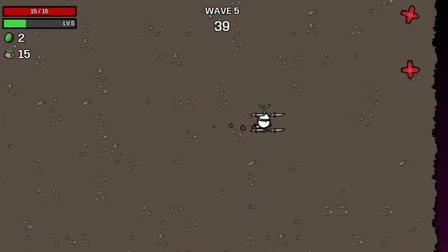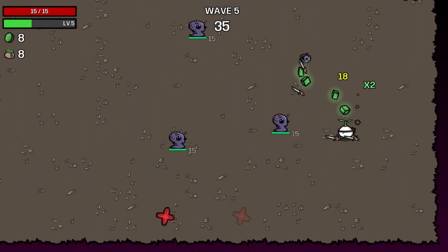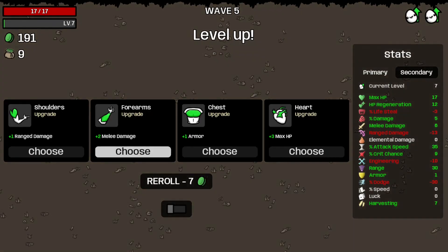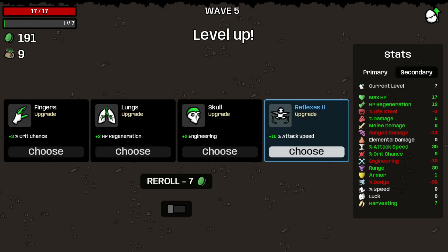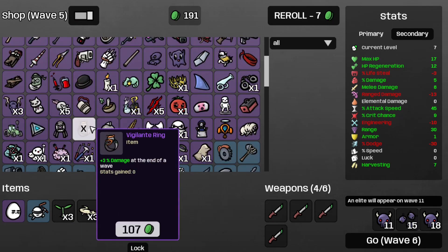Walk into wave five. Definitely need some more melee damage, or just some more Vigilante Rains or something like that. And that's a five. Let's get some more melee damage and some more attack speed. Let's finally grab that Vigilante Rains.